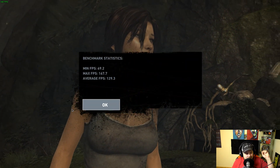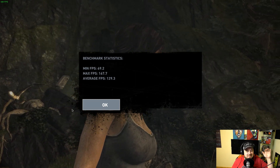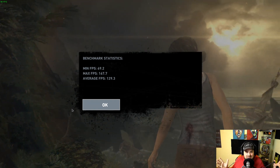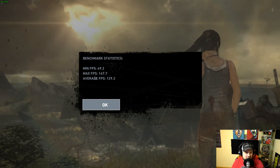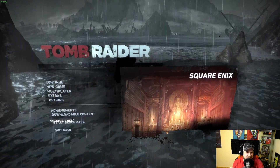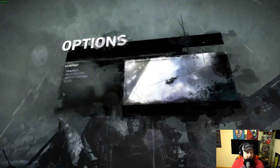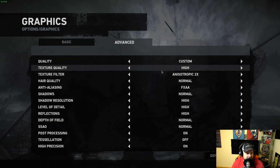The Flatpak version of Steam caused ridiculously horrible performance in certain games like Tomb Raider — though I didn't notice it in Ballistic Overkill or CS:GO. I opened a ticket about it. The fix was simply uninstalling the Flatpak version and installing the RPM version of Steam. After that, performance was restored. Keep that in mind if you're using the Flatpak version of Steam. We're now averaging 129 frames per second with a max of 167 in Tomb Raider at high settings — very impressive for a Feral port.